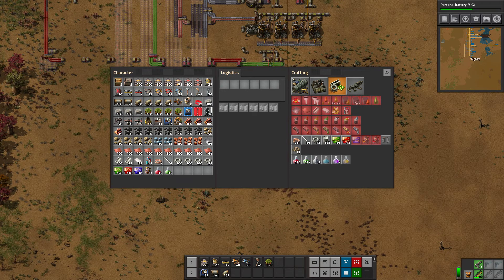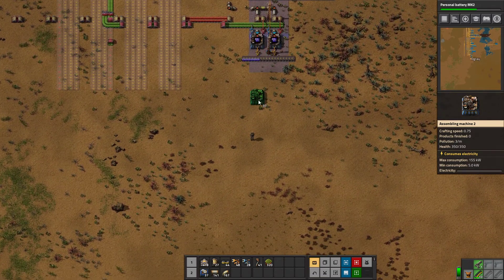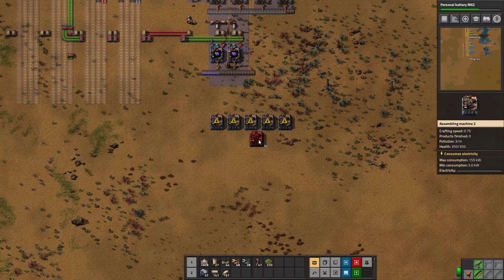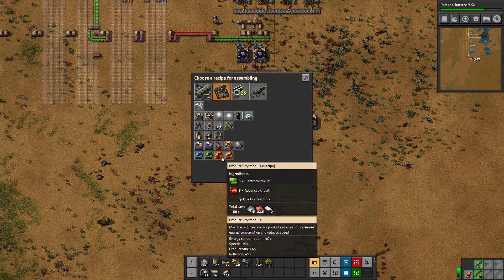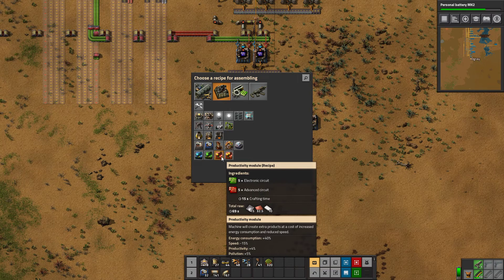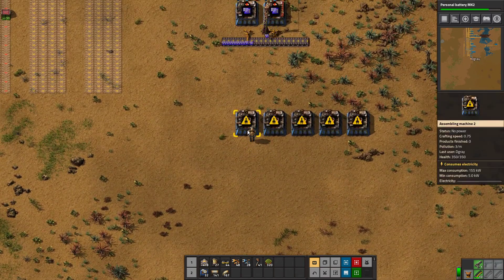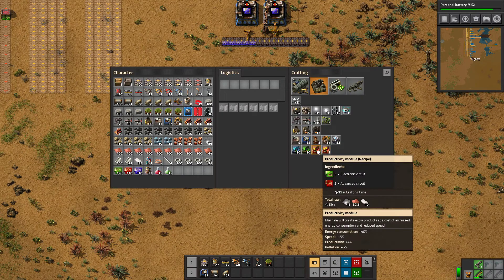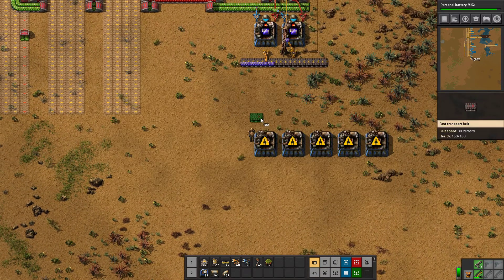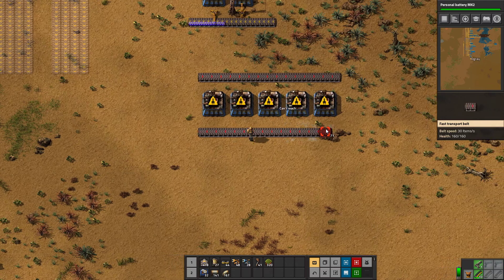Let's start by setting up our productivity modules just here at the top. If we just make a few — we don't really mind the ratios right now. It takes 15 seconds to make one, and we need one per three seconds. If we need one per three seconds, that means we need five assemblers to hit that ratio. So let's get what we need in right here, and that means we'll have it outputting to right here very easily.